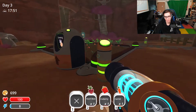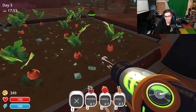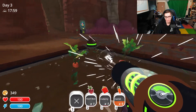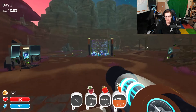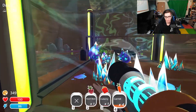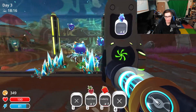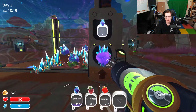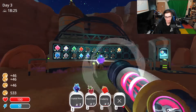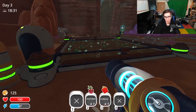I feel like upgrading the farm would be the best choice currently, especially with the nutrient soil. I'm going to try and get a few more plorts out of these guys — I literally just need to feed them as much as I can and get as much stuff out of them as I can. This should now give us enough to get the sprinklers, so that should help things grow quicker now.